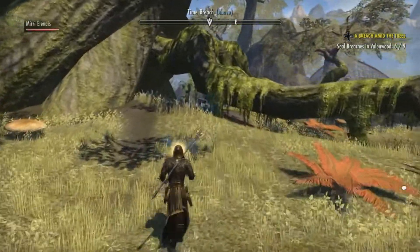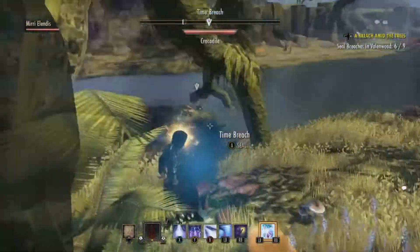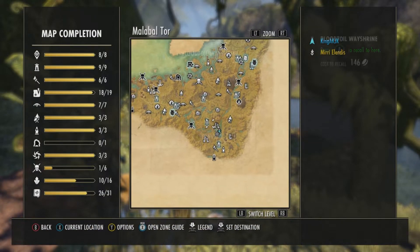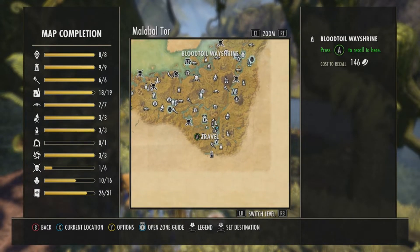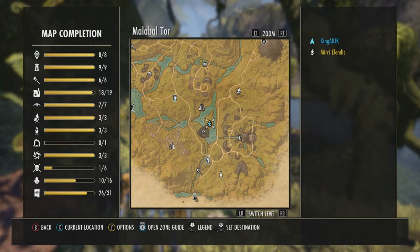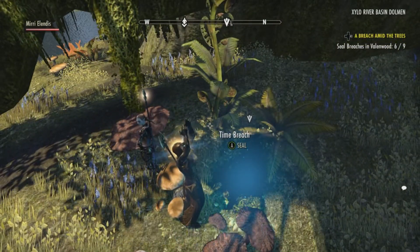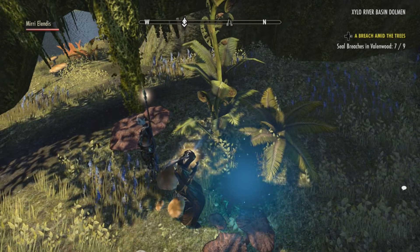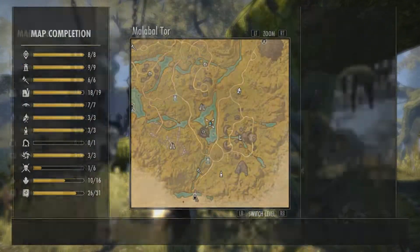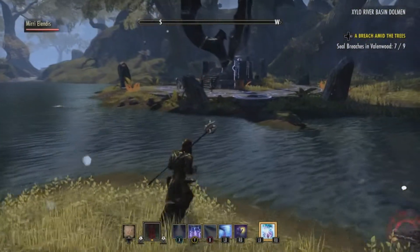I think I see it — yeah, there's the arrow. So here it is. There are crocodiles and all kinds of bad things. Come down here, get to that little island, just hop off the road and go over to the little island — it's right here. Okay, there it is. That's one breach at the bottom. We're gonna deal with this Dark Anchor.